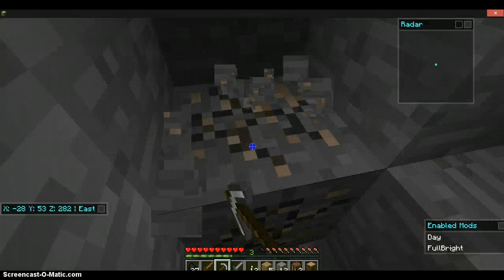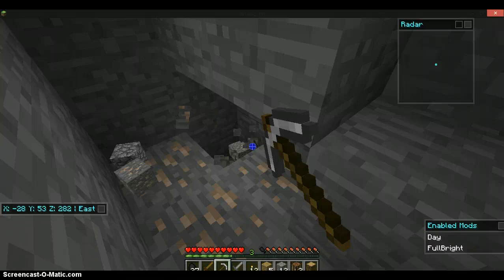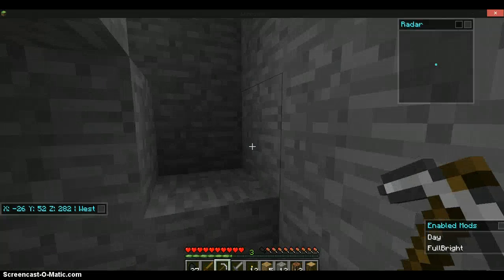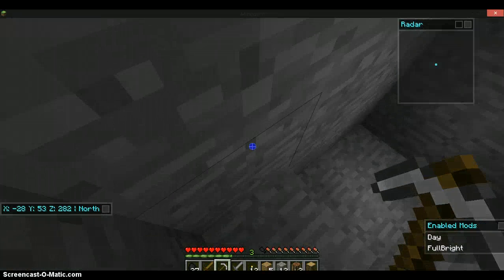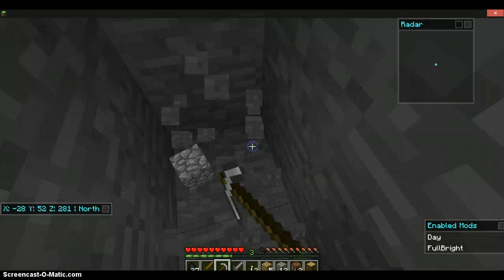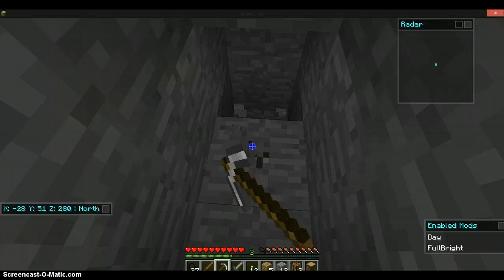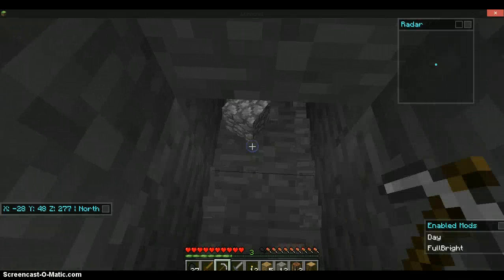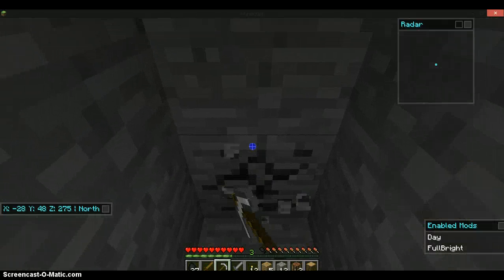And there we go, we found some more iron. Just pick up all the iron, go back, and then we just cut that x-ray in there. So basically we're just going to be digging an underground tunnel, and this tunnel wasn't naturally made — I've made it. I've been digging quite a while down underground, just digging underground, finding some coal and that.